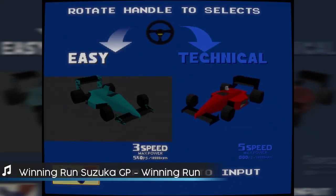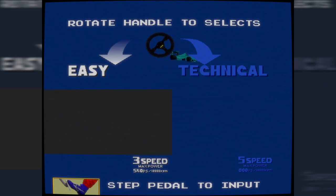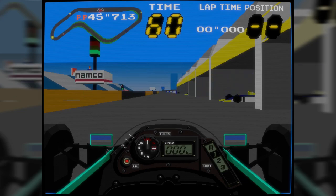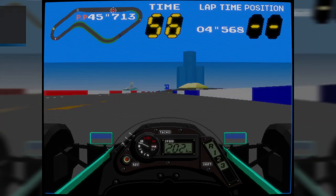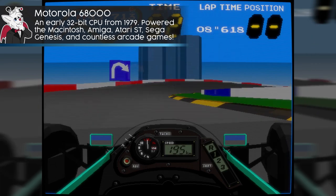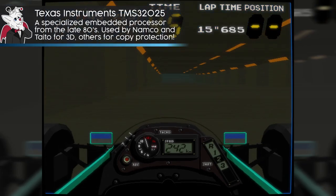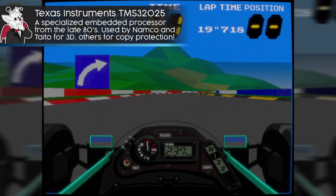Namco were the first company to attempt real-time, flat-shaded 3D graphics in an arcade game. Winning Run was released in 1988, instantly leaving a mark on future plans for the industry. It had two 12MHz Motorola 68000 CPUs for main program duties. Graphics-wise, it had another Motorola 68K for high-level graphical tasks, and in charge of turning models into polygons was a Texas Instruments 32025 digital signal processor.